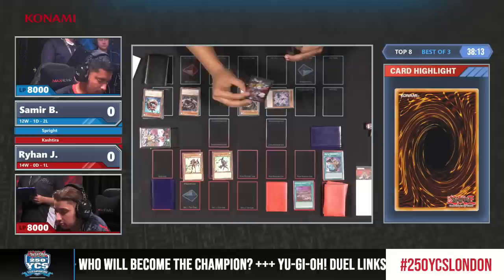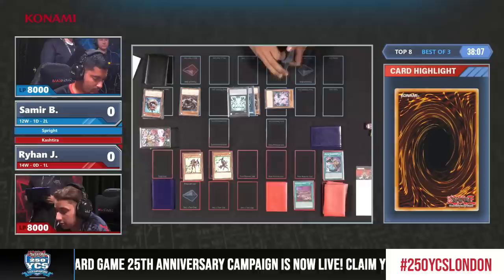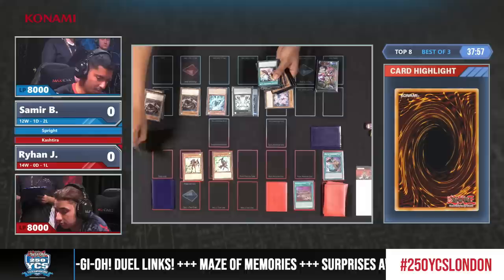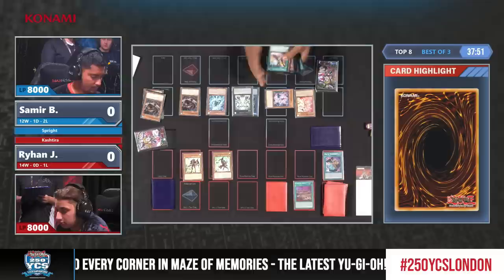Samir is no stranger to trying different tech cards and different approaches to deck building. We'll see if it pays off in this matchup as we begin to overlay our Link 2 monster and the Nimble for a Gigantic Sprite. With the Carrot, this face-down does not really matter, and we can see here why the Runics are not good according to Samir, because the battle phase is going to be a thing.